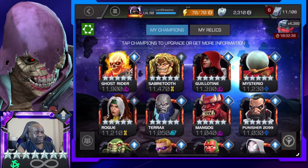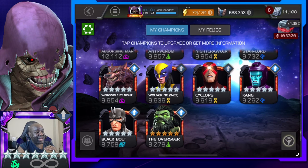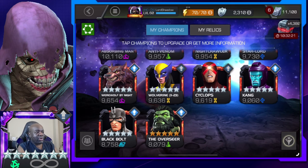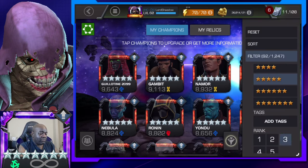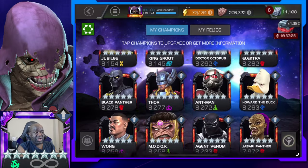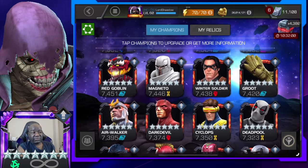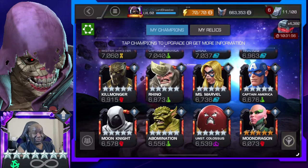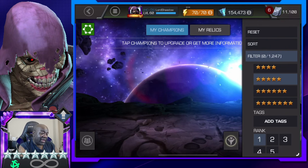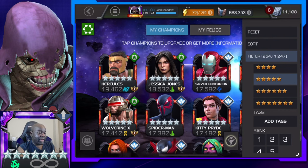Here are my rank-four five-stars. Werewolf by Night I want to take up — I don't believe I have him as a six-star, so I can rank him up and play with him in the arena. When I do use five-stars in the arena, I only use rank fives — nothing below that. So all rank threes and below don't get used. My rank twos are non-existent; every five-star goes straight to at least rank three.